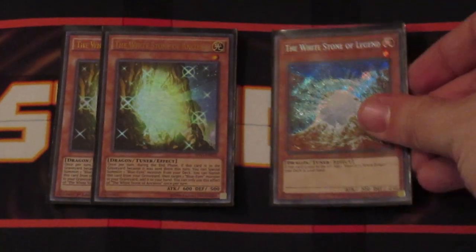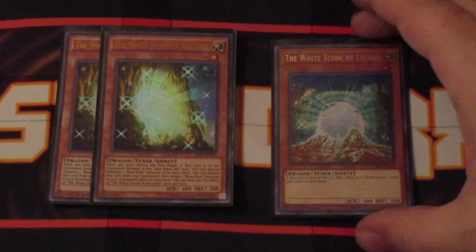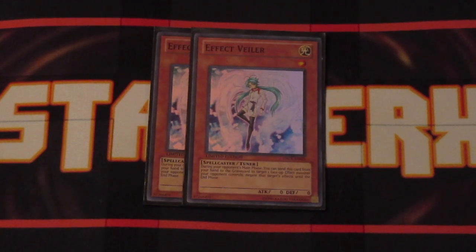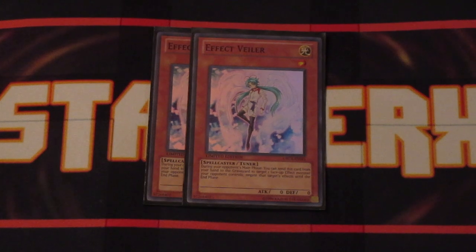Two copies of White Stone of the Ancients and one copy of White Stone of Legend. Legend sent into the graveyard by any means lets you search your deck for the OG Blue Eyes. White Stone of the Ancients: during the end phase of the turn this card is sent to the graveyard, you special summon a Blue Eyes monster from your deck. While this card is in the graveyard, you can banish it and return a Blue Eyes monster from your graveyard back to your hand. The last Light Tuner monster is two copies of Effect Veiler. Unlike some other hand traps, it is not hard once per turn, so if you have both in your hand you can activate both during your opponent's turn. It's also a Level 1 Light Attribute Tuner so you can utilize it for Synchro summons.